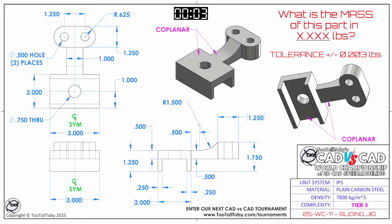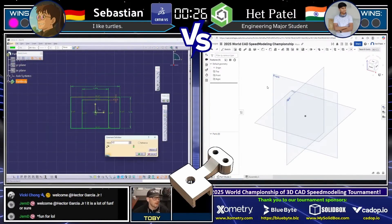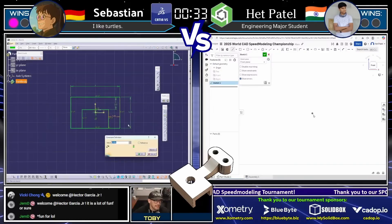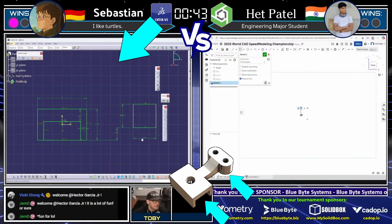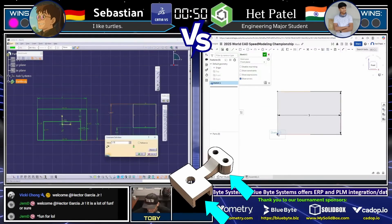What is the mass of this part in x.xxx pounds? The tolerance on this one is plus or minus 0.003 pounds. This is in inches, and the material is plain carbon steel. Our runners have to look at this print, grab a screen capture, come up with a game plan, and then they are almost immediately jumping into their 3D CAD. One of the first things you've got to do is make sure you've got your units correct. If you have any kind of template set up to help you with that, it will definitely speed along that process.